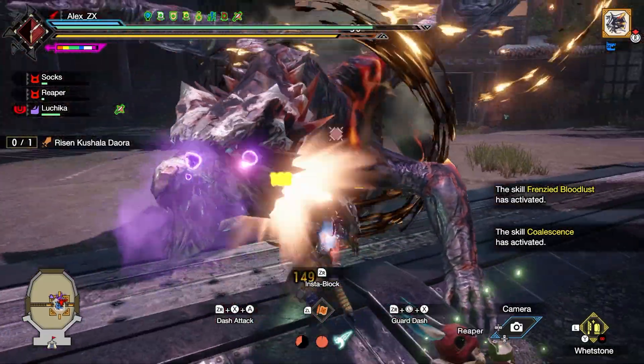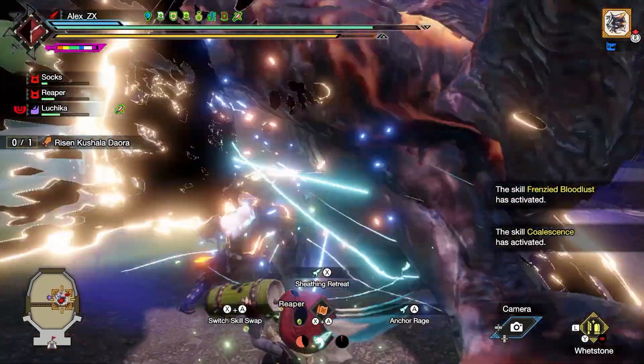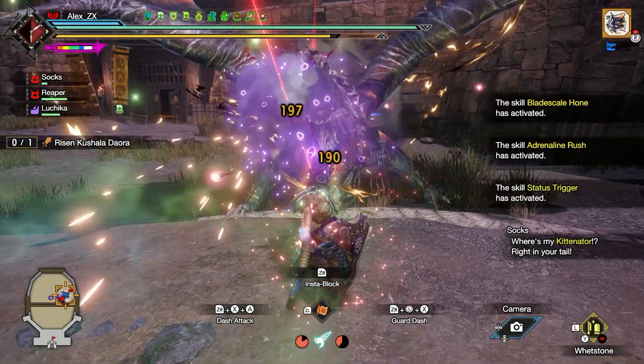Is this good? Is this bad? That is going to depend a lot. If you have tried the passive skills with the status trigger and you are somewhat proficient with your jumps and blocks, then yeah, these builds are going to wreck havoc.